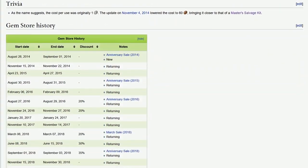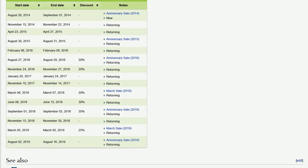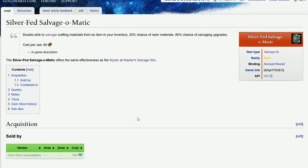The Silver-fed Salvage-o-Matic is purchased for 500 gems and isn't always available to purchase. Every time you use it — every salvage — it will cost 60 copper per use.